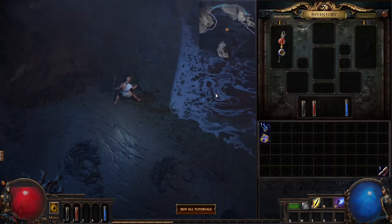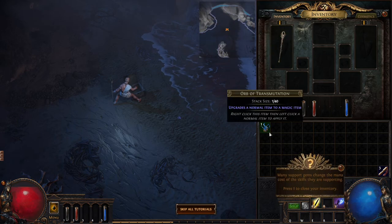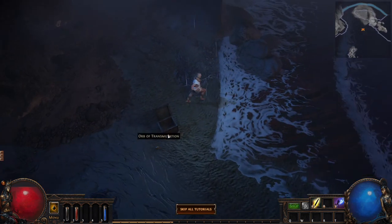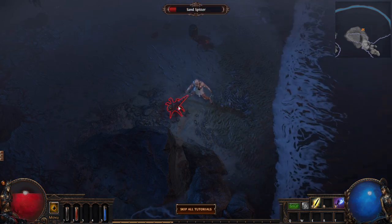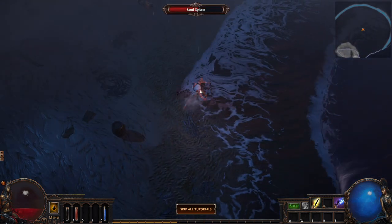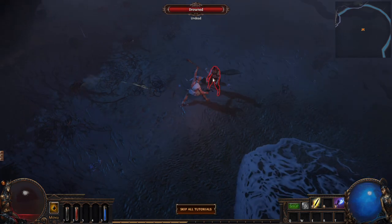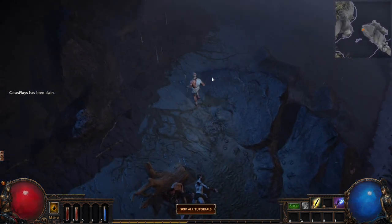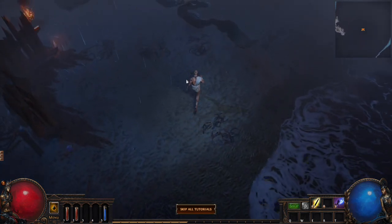I find a large chest with an Elemental Proliferation Support gem — it's a blue one. We discuss that sometimes it's hard to tell what's a corpse versus a living enemy. Then, just like that, in the first four and a half minutes, I get my first death. Off to a great start.